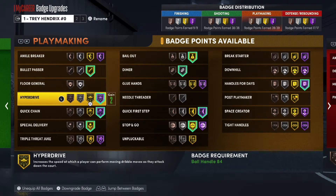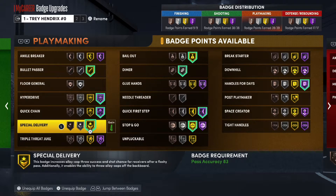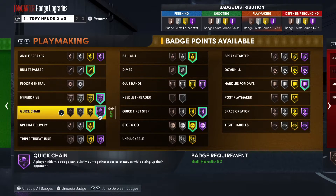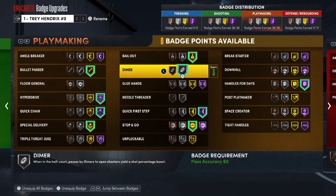For playmaking badges, I use Hall of Fame and Gold Bullet Passer — these two badges are by far the most important playmaking badges in the game, they help you dribble a lot faster. Hall of Fame Hyperdrive and Quickchain, especially Quickchain for throwing bounce pass alley-oops and alley-oops off the backboard. Quick First Step — since I'm a small guard I have to be faster than everybody, obviously. Stop and Go allows me to start and stop quickly.